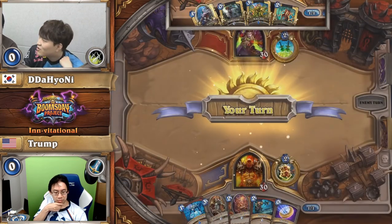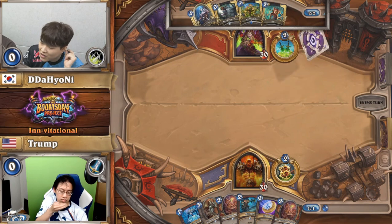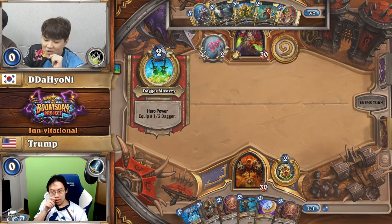Bloodraiser, I would say, is one of the key cards in Warrior. But against Pogo Hopper Rogue, your opponent's not really swarming the board — they might not even have a minion out on turn three. So Bloodraiser's not looking the strongest in that situation.